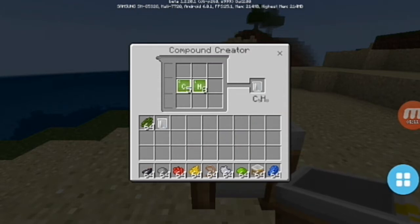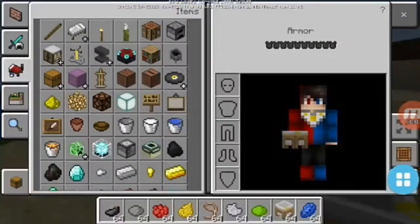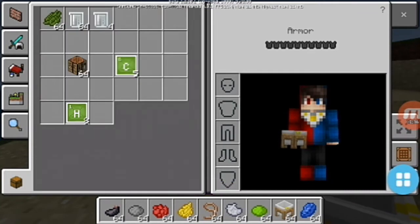And we have latex! Let's take 64 of these. This is a cool update if you like science. Now let's take a crafting table — oh, we need helium.